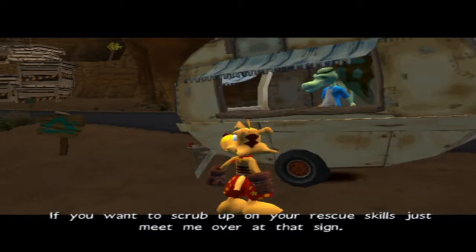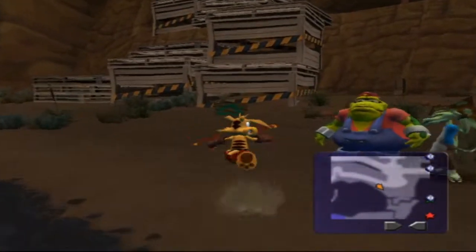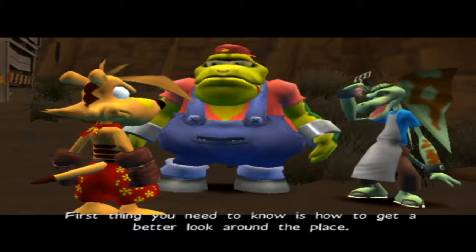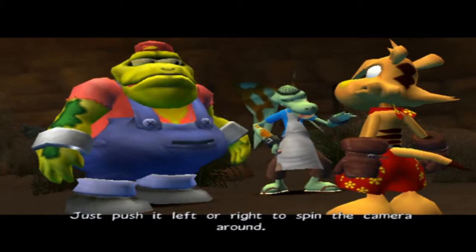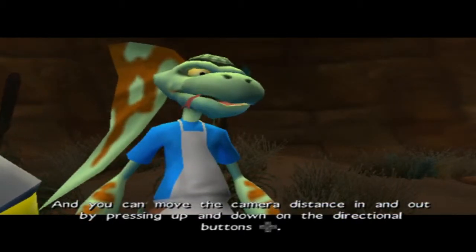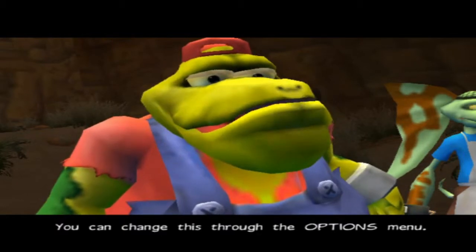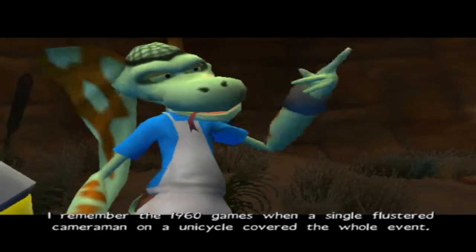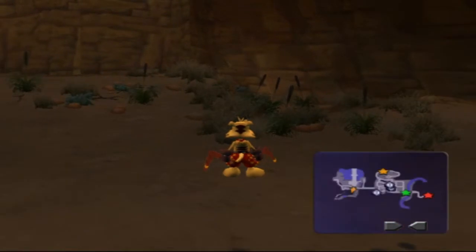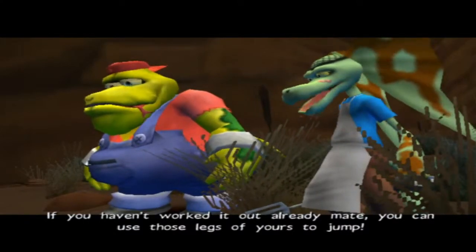Even Ty is like, I don't know if you want to scrub up on your rescue skills — just meet me over at that sign. Aren't you supposed to be cooking? All right, let's start. First thing you need to know is how to get a better look around the place. You can do that by using the right analog stick — push it left or right to spin the camera around. Move the camera distance in and out by pressing up and down on the directional buttons. You can tailor the camera to your liking through the options menu.